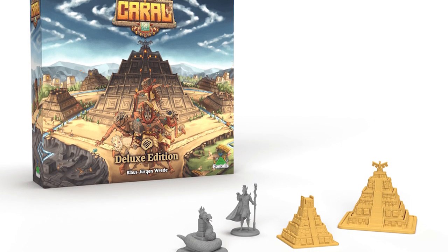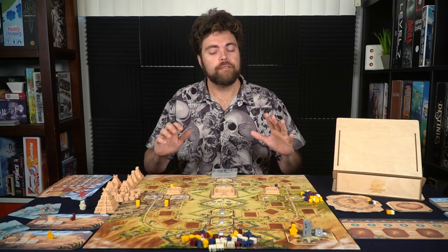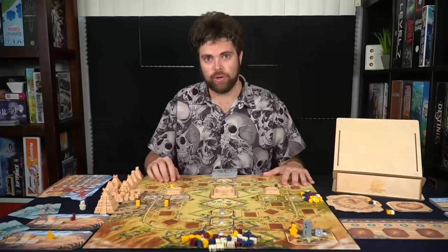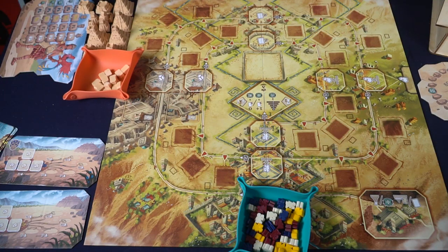First the setup, then how to play, and finally my review of the game, which you can find on Kickstarter with a link down below. The first thing you'll do is take the game board and place it in the middle of the playing area within reach of all players. Then go ahead and place all the Corali figures in the Corali space on the side of the game board.